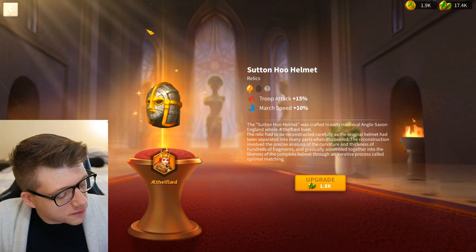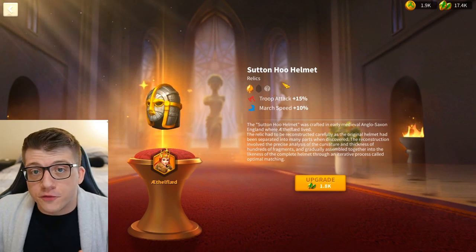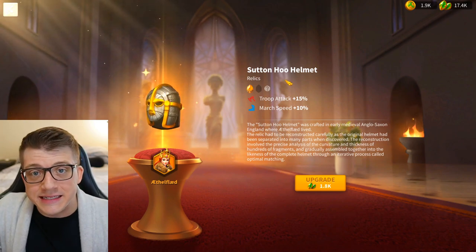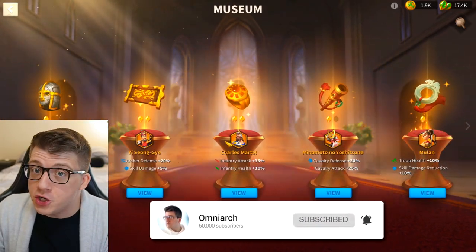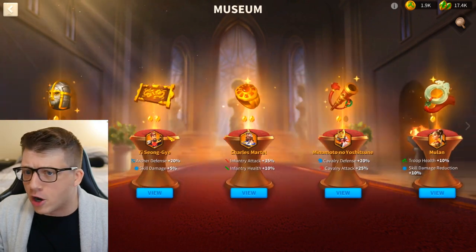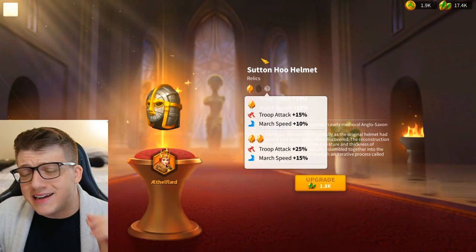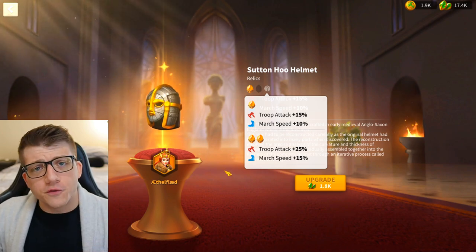Any day that we get to talk about Aethelflaed is a good day. A few months ago I made a video talking about Aethelflaed and how you may have more reasons to use her this year, but when I made that video we had no idea they were going to buff the existing relics of the Season 1 commanders. We knew they were going to implement buffs for Season 2 commanders, but the upgrades to existing relics was definitely unexpected. Both of these changes to the relic system have gotten me thinking about ways we can start to use these older commanders again, and the first commander pairing I want to talk about is the tried-and-true original Aethelflaed support march.